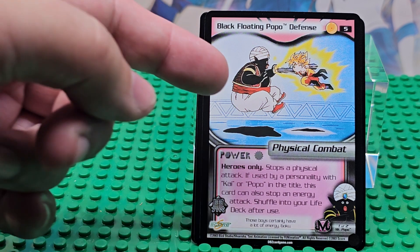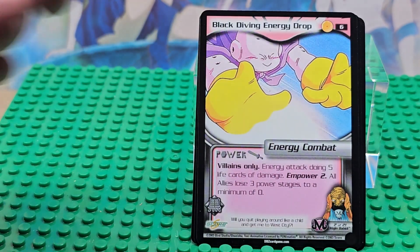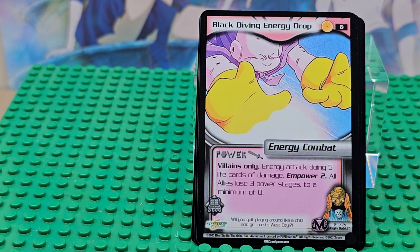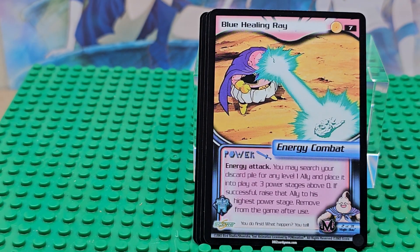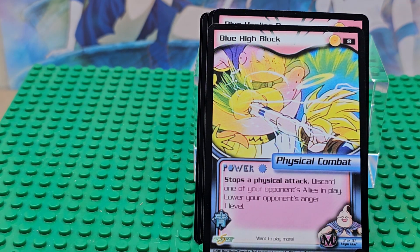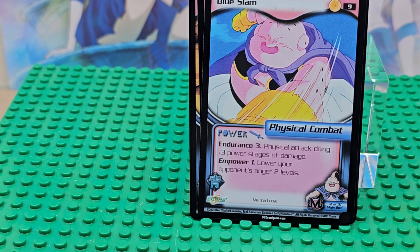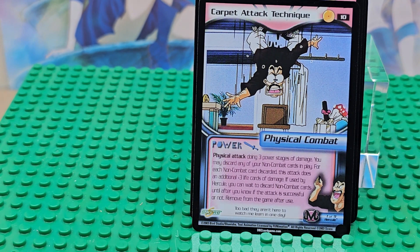Number five is Black Floating Popo Defense — Popo's right here — and that is Goku's child, Goten. Card number six, card number seven, and this is Buu when he's evil. This is his bigger form, trying to transfer everyone into a cookie — that's what he's doing right there. Card number eight. All of these are common cards through the first 18 cards.